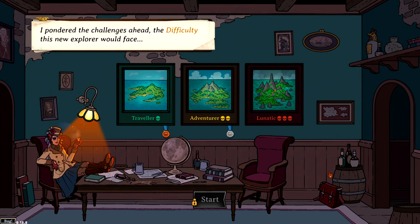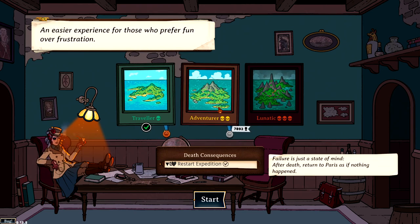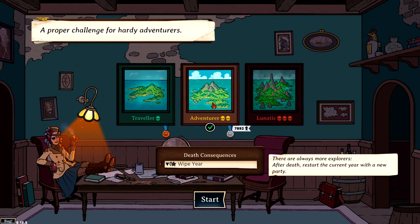First things first: when you click new game, you will have three difficulty settings. We have Traveller, which is easy mode; Adventurer, which is normal mode; and Lunatic, which is the hard, hard, hard mode. I haven't played Lunatic yet - I wanted to complete the story mode on normal before banging my head against the wall for several hundred episodes. I would definitely recommend Adventurer. It is quite difficult if you're new, but don't be put off - everything you do accumulates towards opening new items via the different clubs.